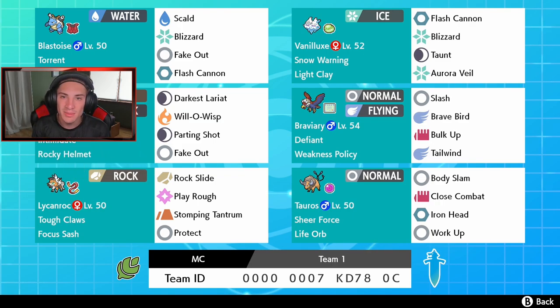First spot on this team we got G-Max Blastoise, and I'm so hyped to use him because I have not used him yet. His G-Max move is kind of like Charizard's G-Max Wildfire but water — it just makes him more viable in online competitive battles. He has Torrent as his ability, Assault Vest so we can suck up some shots, Scald for a stab water move, Blizzard because he can go alongside Vanilluxe and hit 100% in hail, and Fake Out and Flash Cannon for coverage.